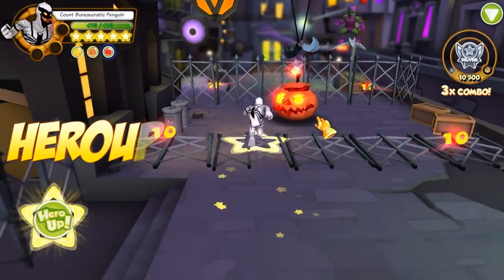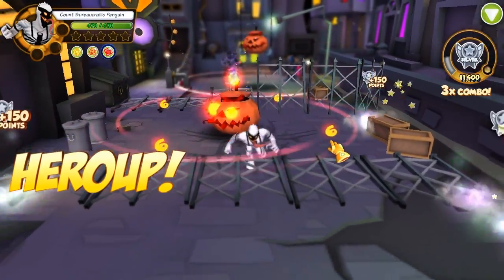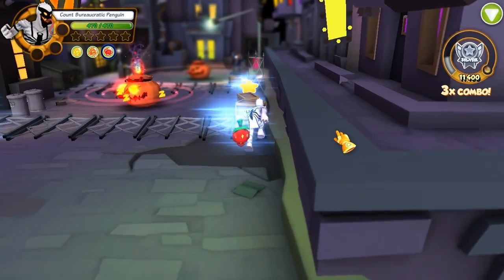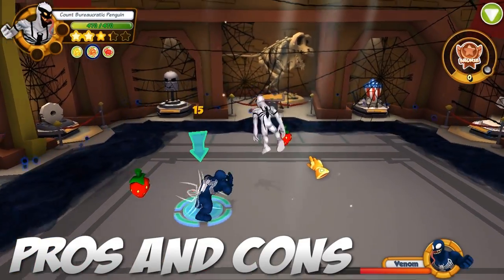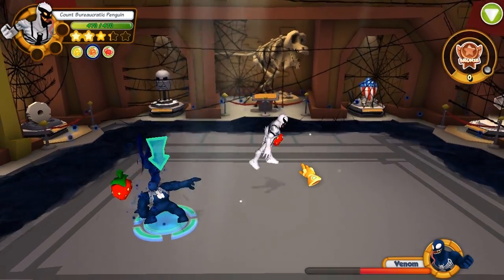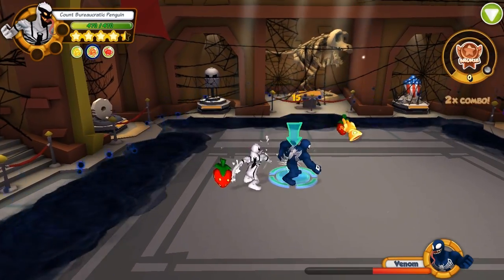Last but not least, for his hero up, he jumps and tattoos the ground, knocking down enemies inside the impact. His pros: he has a team health boost that you can activate anywhere on the screen. His cons: the majority of his attacks are used by other Venoms, and his hero up is used by many other heroes.